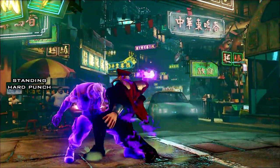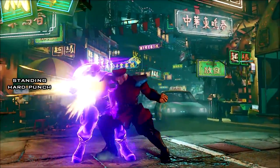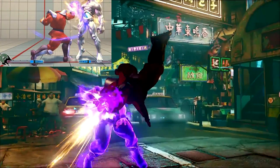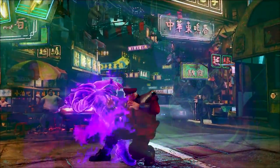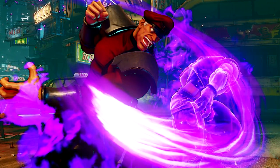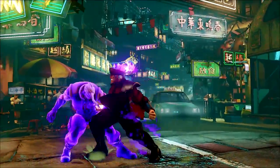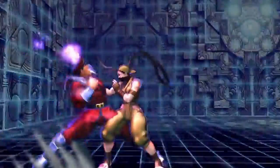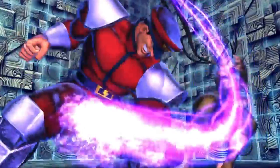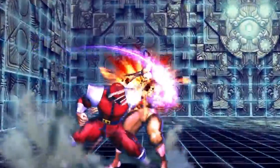Moving on to standing hard punch - the animation is now different; Bison is swiping downwards now. We only get to see about half the animation because Bison cancels the hard punch into a special move, but we do have a screenshot showing the entire animation. Bison does this full crescent swipe downwards, which kind of reminds me of Psycho Vanish from the Capcom VS SNK series. It's actually from Street Fighter X Tekken - the same swipe Bison uses when he does his cross art and switches to the next character.